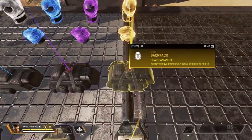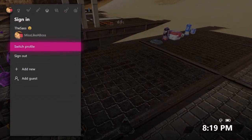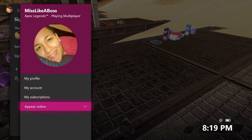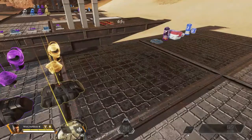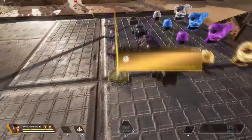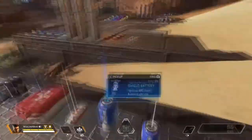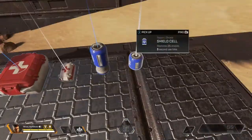The only difference between the highest level and the one below it is that the legendary has a special ability. Now I'm gonna get to your consumables. This is a shield battery — this regens your shield fully.